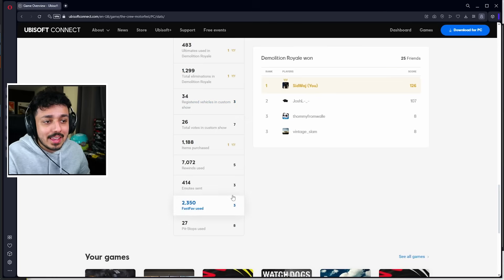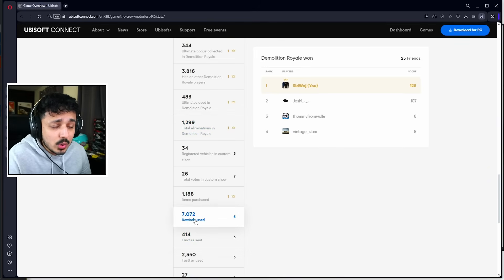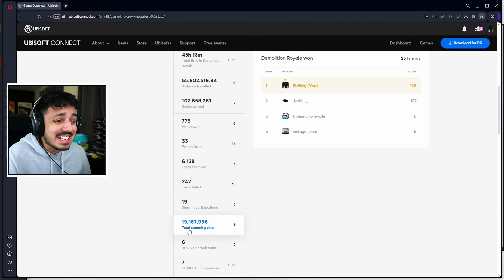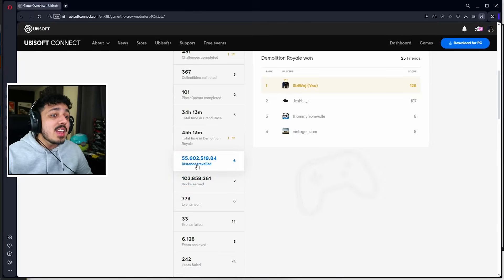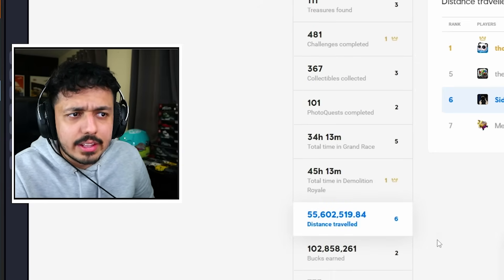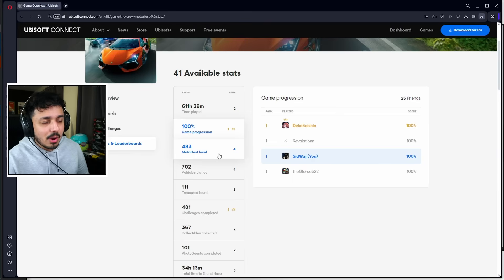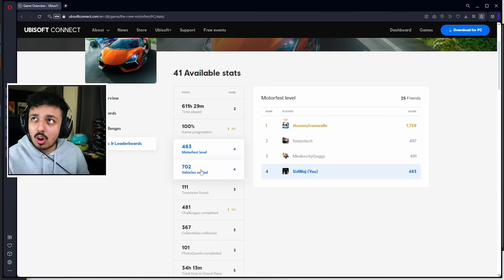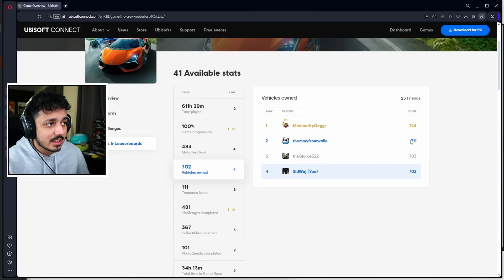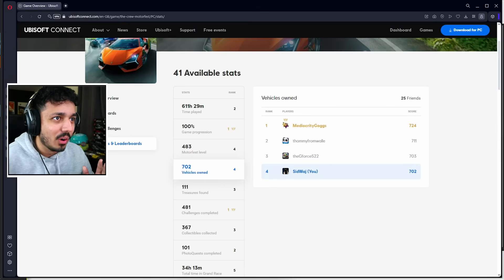Your stats for the game are all here. Vast fave uses: 2,300. Emotes sent: 414. Rewinds used: 7,000. Total summit points: 19 million. Distance traveled: 55 million of something - they don't give a unit. Time played: 611 hours. Game progression: 100%. Motorfest level: 483. Vehicle zone: 702.